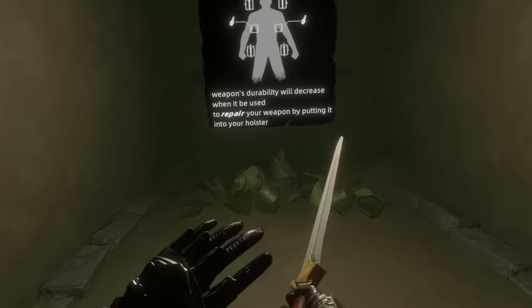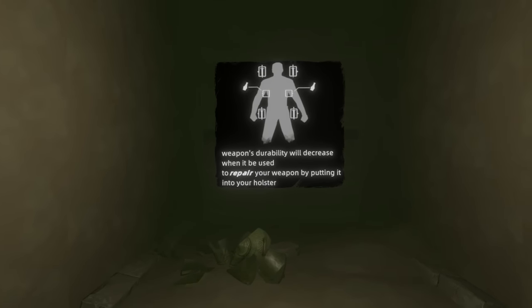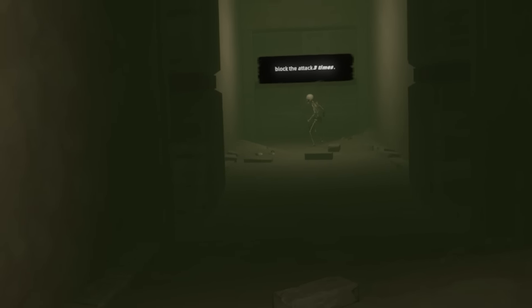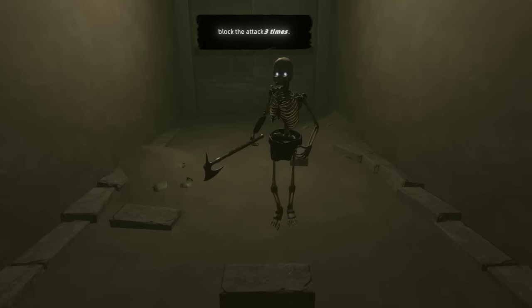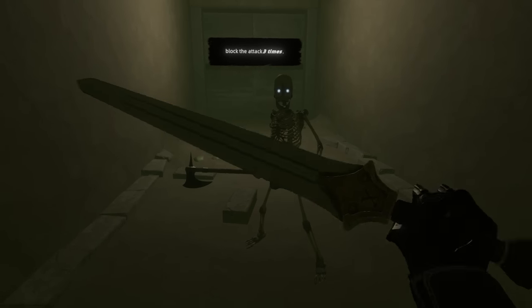You can prepare your weapon by putting it into your holster. Oh! I can repair my weapon. So I have two on my hips and two on my shoulder. Bring it on, skeleton freak! Oh, look at him chattering. Blocked. Come on, you got this. Blocked.